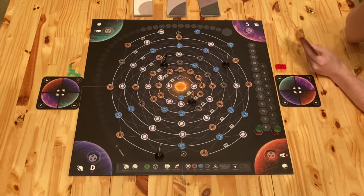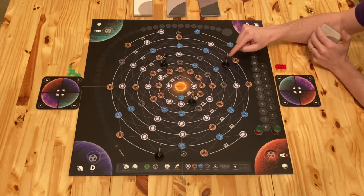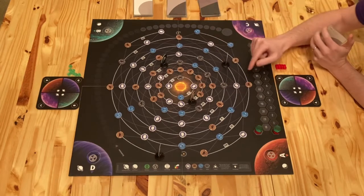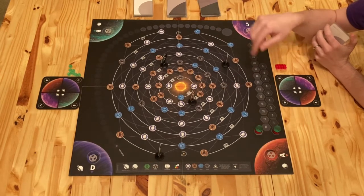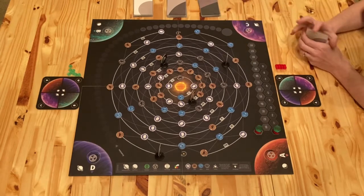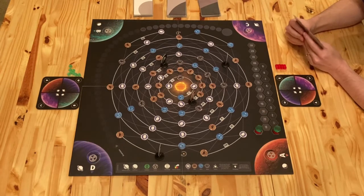So remind the viewer: on our turn, the main thing we're going to do most of the time is either move a planet along an orbital line or move one of its resources to run into a planet. Everything's always moving clockwise around the sun. We're basically trying to collide things together so that we can keep something.